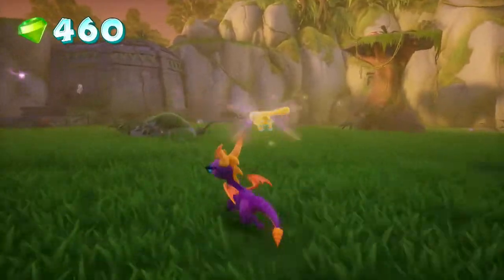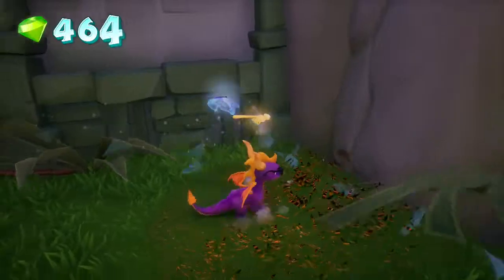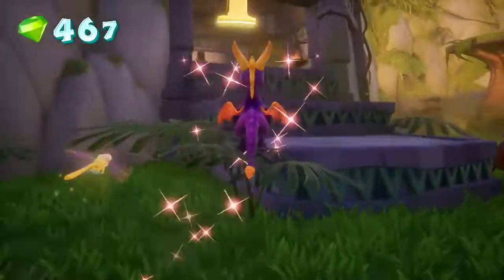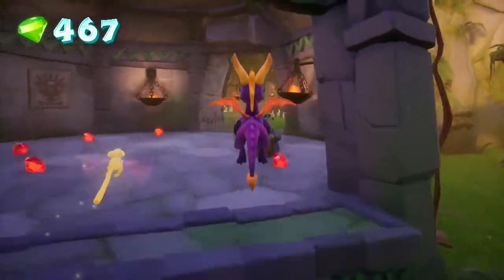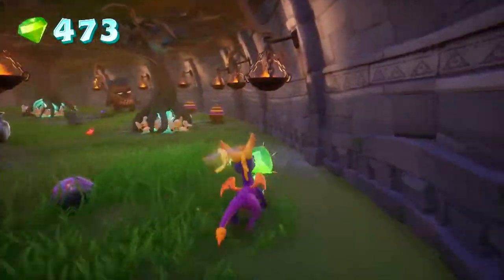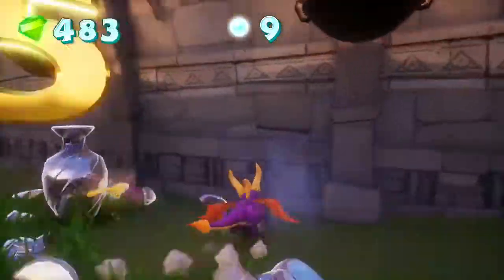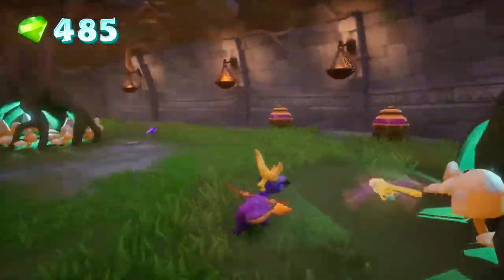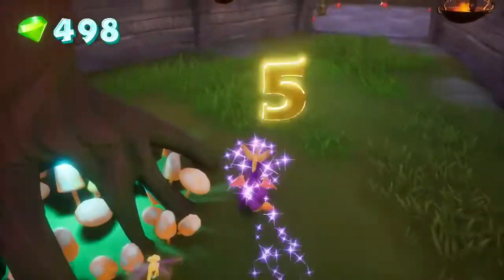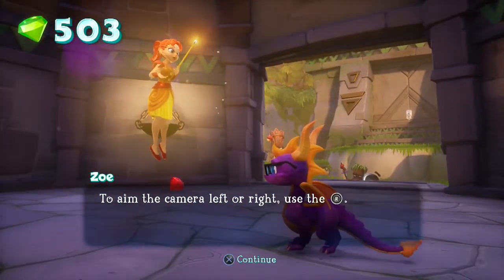I think it would probably be better if I just went through the general area first, since it seems to be a linear path. Once I get back, I can just get the ability from Moneybags and immediately come back. I can get some gems here while making my way over to Moneybags, which also helps with getting all the overall gems in the area. I only need 15 more. Name the camera left or right, use the right stick. Yeah, thank you, Zoe.